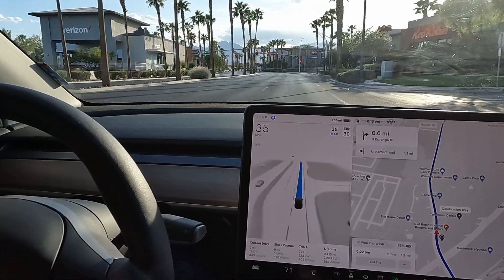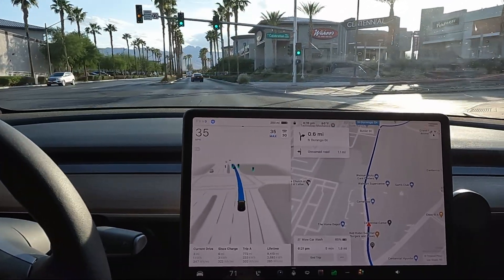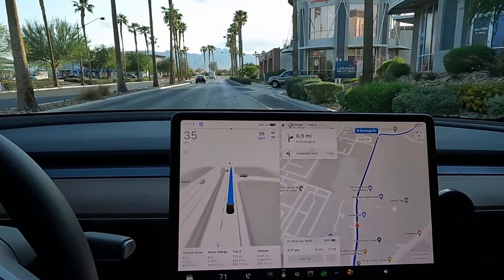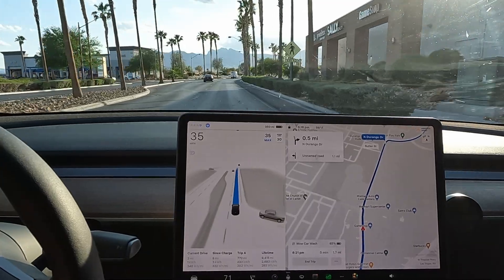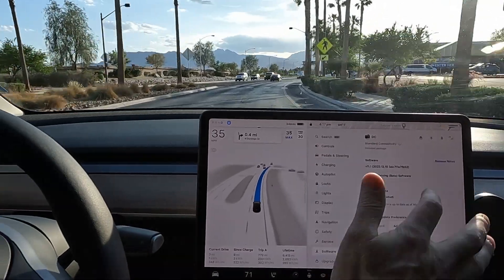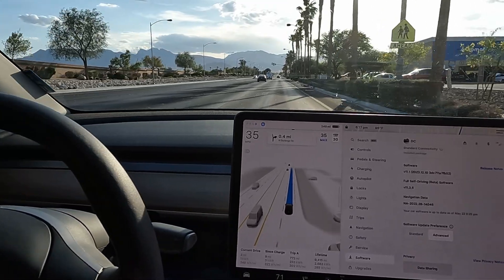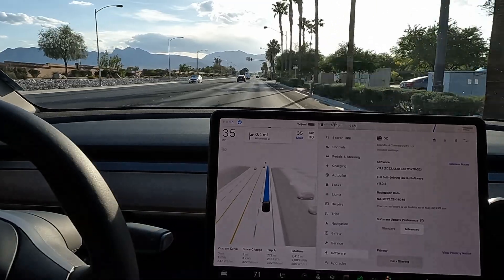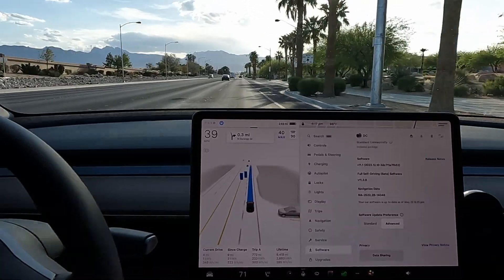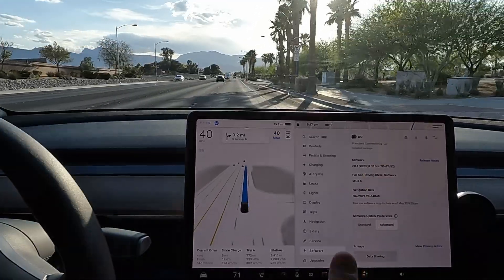Loving this FSD beta - this new version is doing really good. It makes it fun to drive when the car can just drive itself. Now that it's on the 12.10 branch, anyone below that version right now can subscribe and you'll download the beta probably within an hour or two. So definitely if you want to subscribe to FSD beta, do it now before the versions go above this rollout - as long as this one's above all the other versions you'll get upgraded to this version immediately.